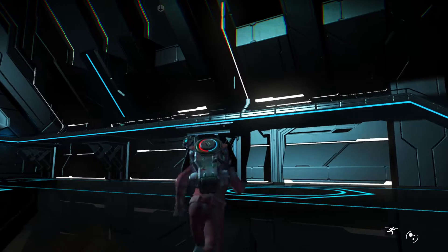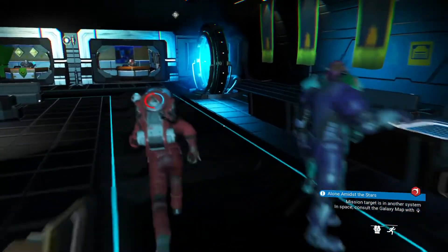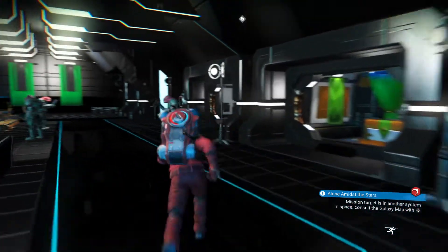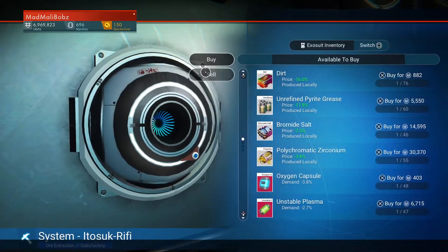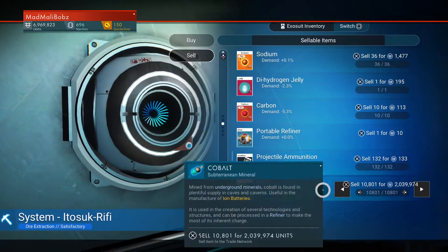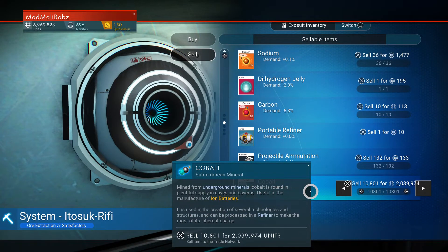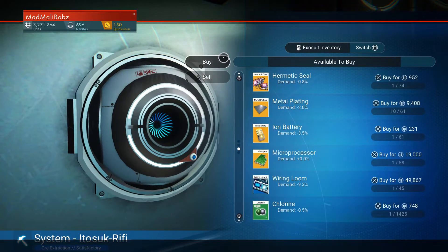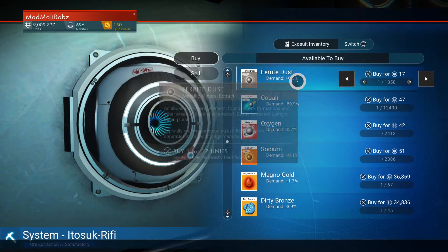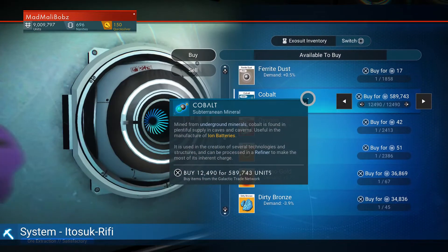Go to the Galactic Trade Terminal and sell, then re-buy your cobalt. This is 2 million units — we've already got a million more units than we originally had. Now we're going to get 2,000 more cobalt for 500,000 units.